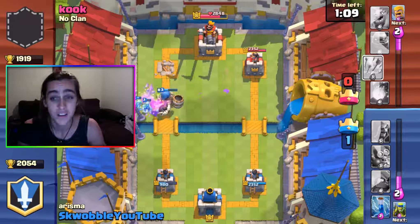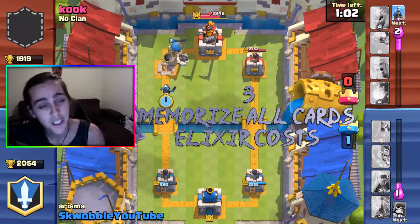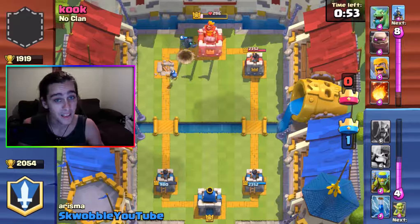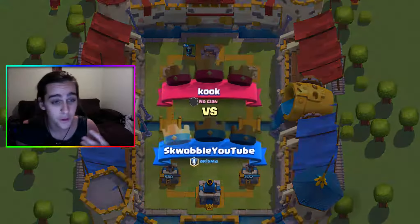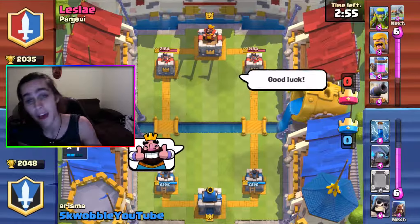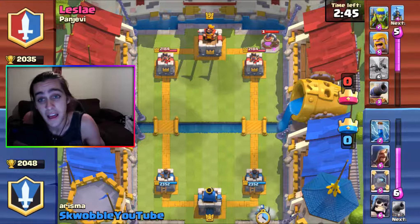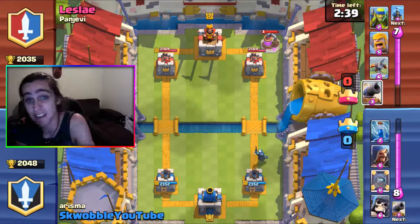The third tip is to look over all the cards and memorize how much they cost. You don't have to remember exact damage values since people have different card levels, but knowing the Elixir cost means you know how much Elixir your opponent has just used. For example, if they drop a Giant Skeleton and a Mini PEKKA, they'll be sitting at zero Elixir, so you can counter and push on the opposite side.